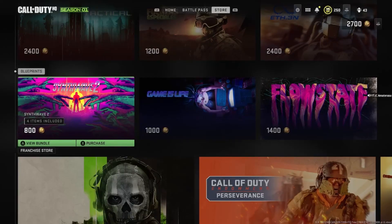All right guys, back at it with a brand new bundle in the store for Modern Warfare 2. We got the Sineth Wave 2 — I don't know if I'm pronouncing it right — four items included, 800 COD Points. Let's see what we get in this bundle.